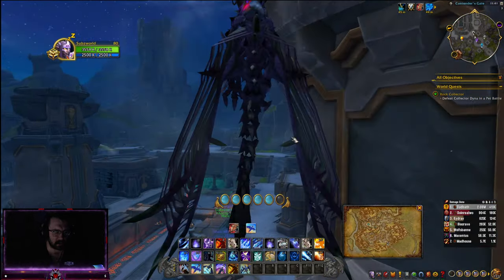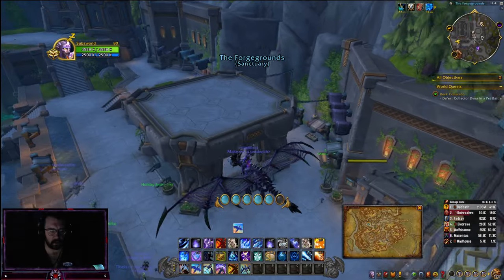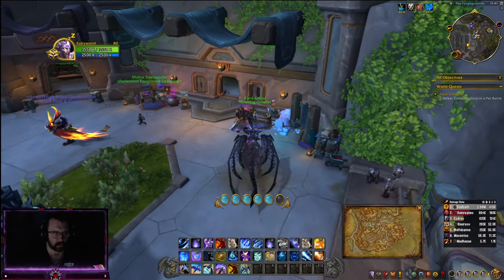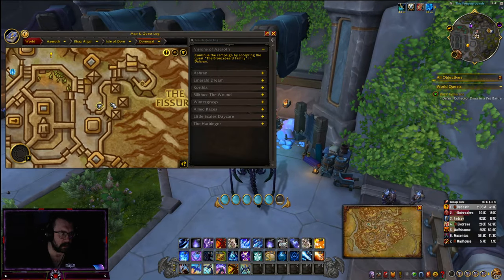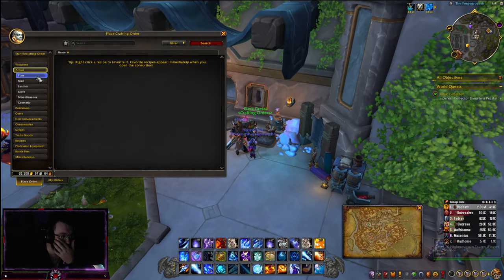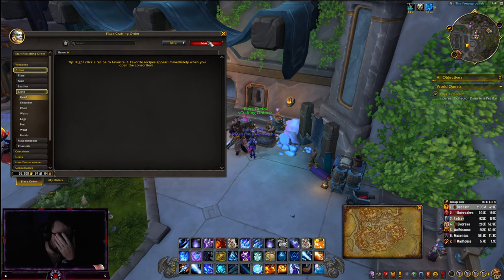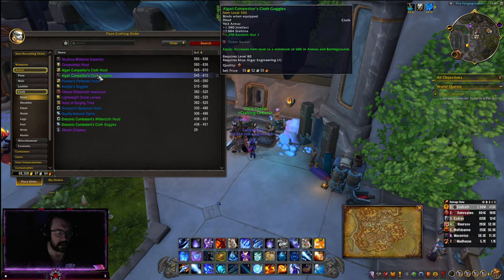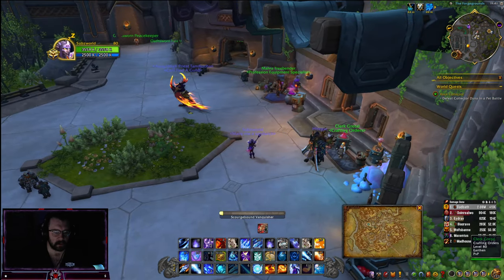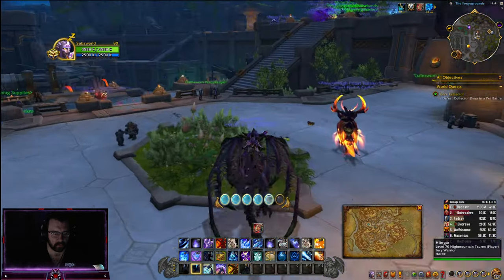Real quick, I always had this problem in Dragonflight when I very first started. Over here is where you're going to be placing crafting orders, in this little section here. This is going to be very important because a lot of people always go for things like engineering goggles for an extreme high stat. So this is where your crafting orders will be placed.